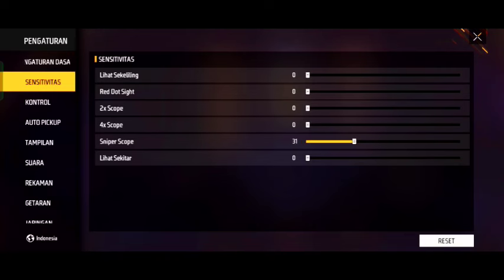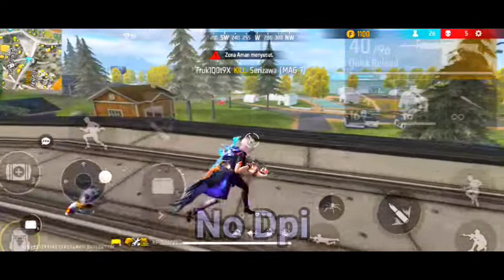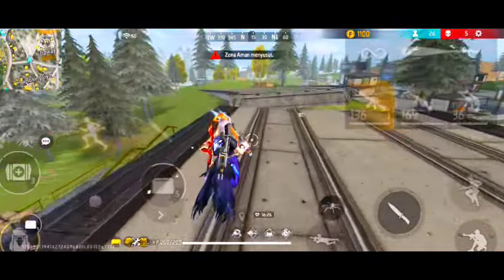Dan ini buat sliperskop-nya ini sekitar, aku atur sekitar 92. Dan ya ini 92, ini sudah sangat aktif banget ya. Dan lihat sekitarnya ini, kalian bisa atur berapa aja. Dan aku sekarang ini atur 72 aja buat DP-nya. Aku tidak memakai DPI, ataupun no DPI, ataupun aku memakai DPI bawaan HP ku sendiri.